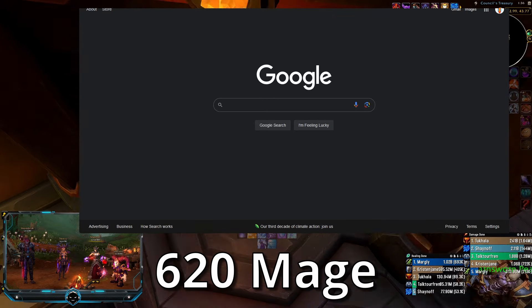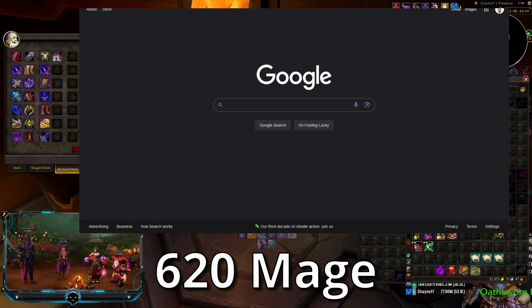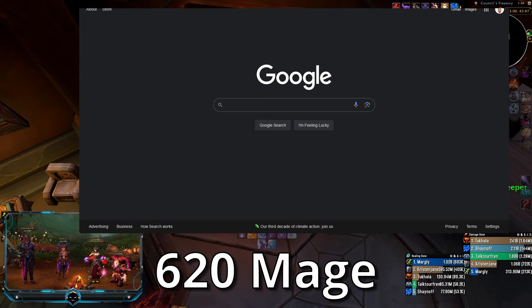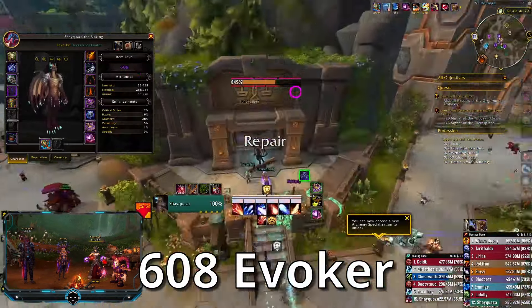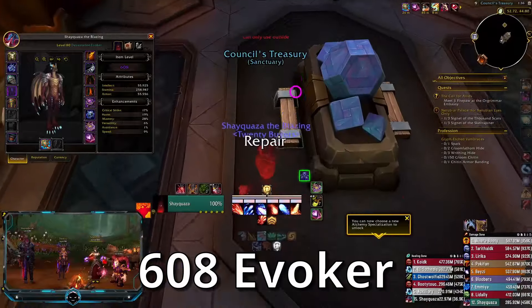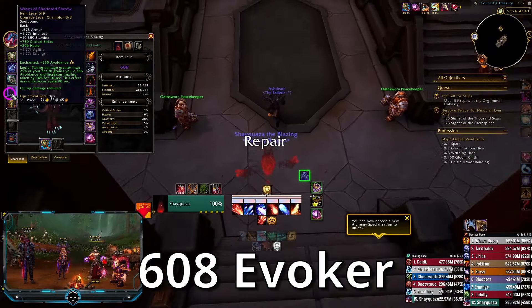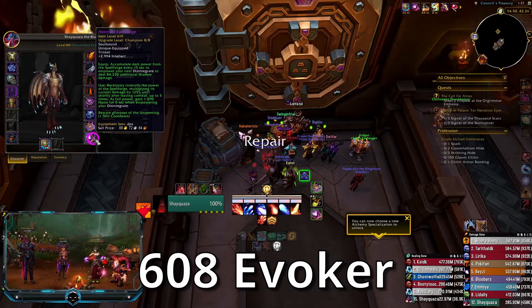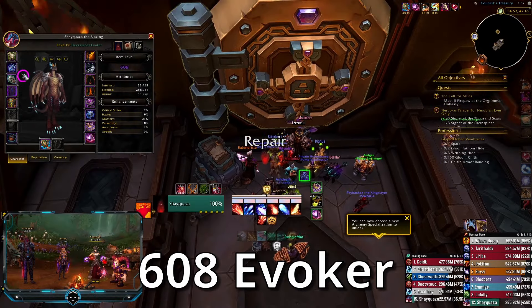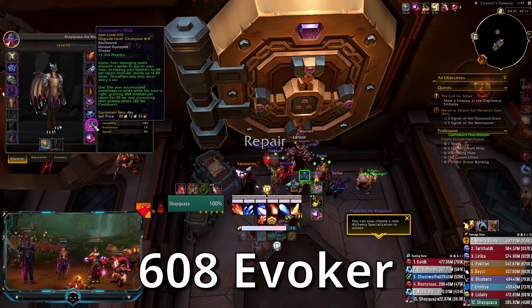Let me put this in my warbank — I don't even have warbank mail gear. Alright, my last toon is the Evoker. Here's my 608 Evoker. For not playing this toon at all, it's actually pretty good. I have a normal mode Sick Grand necklace, a normal Rashione cape, a normal Spy Masters, and a normal Spellboard. If I get a normal mode Queen ring that would be fantastic.